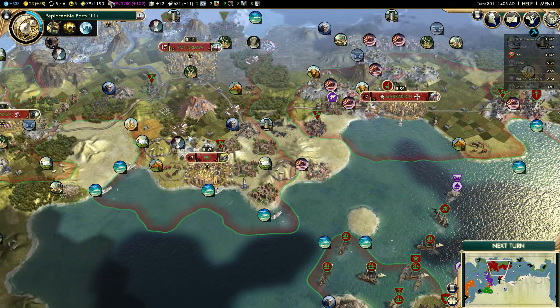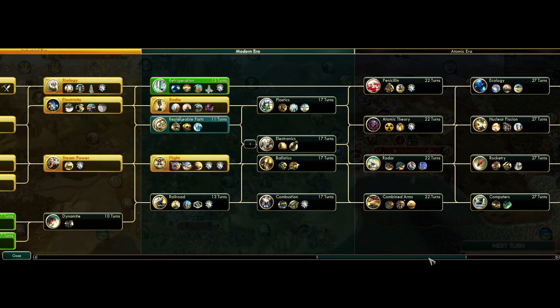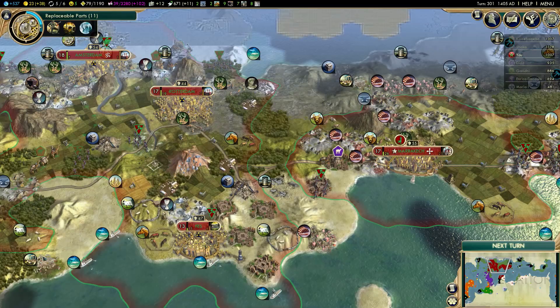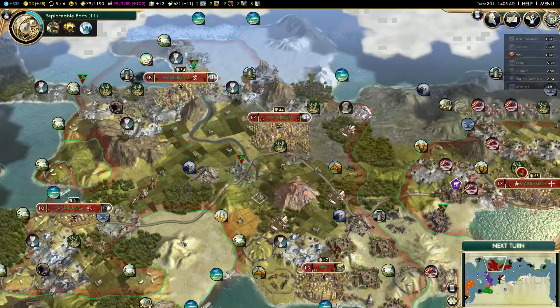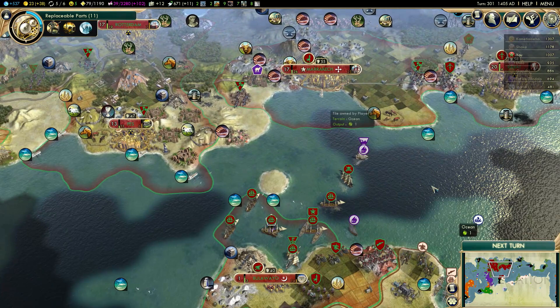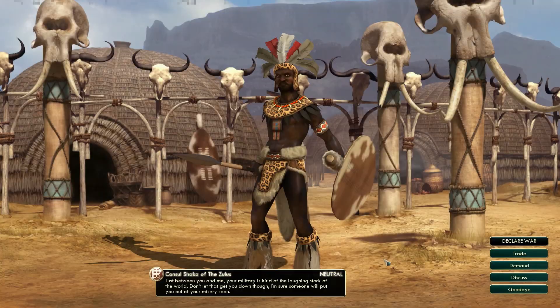Hey everyone, welcome back to Let's Play Civilization 5 Revenue World as Morocco. I actually decided to go for plastics before electronics, because I want to get my research labs ASAP and I don't need electronics that fast. Once I get plastics, I should be able to faith-buy a research lab in Amsterdam, and that's going to give me a huge instant science boost, because Amsterdam is my highest science output city. And I will obviously get started on research labs in other cities as well.